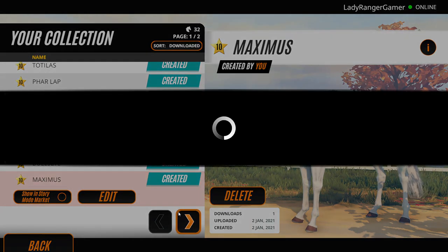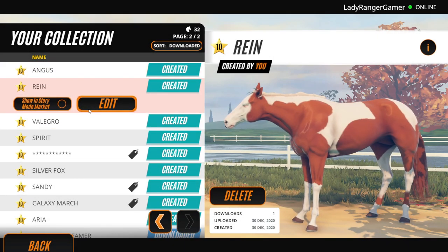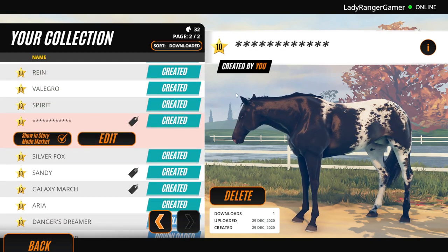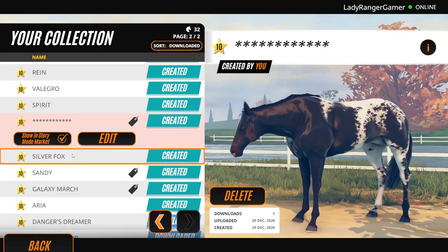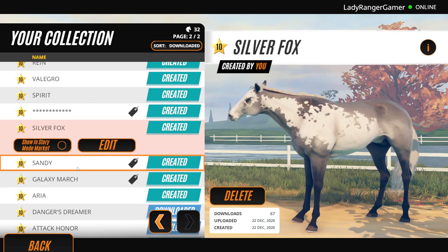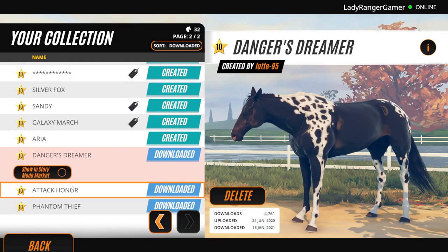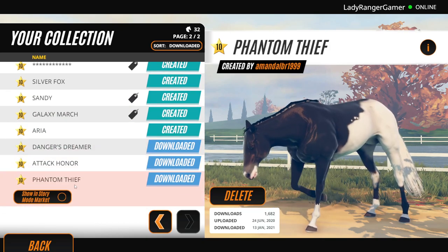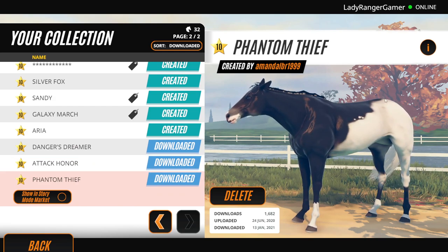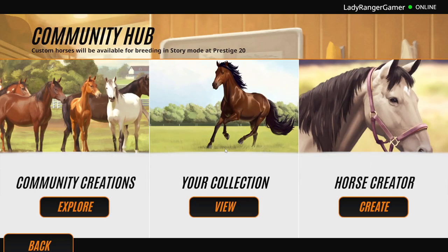We made Spirit and Rain, Vlegra the dressage horse. This was actually a custom creation of myself - a dream horse I wanted. Silver Fox was the first custom creation horse for the channel, and so was Aria. And these are some I downloaded that I thought were really cool - I never see this coat pattern, so I don't know if that's a mobile version one or something.